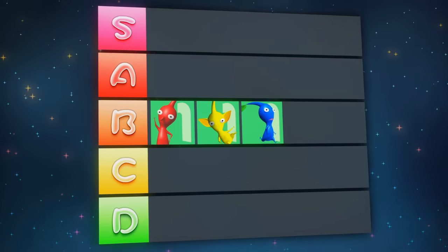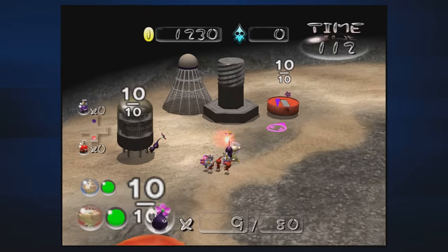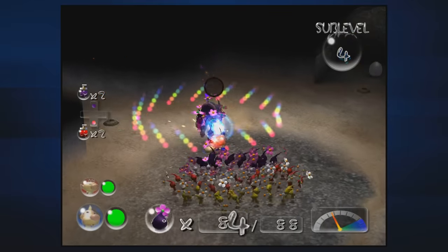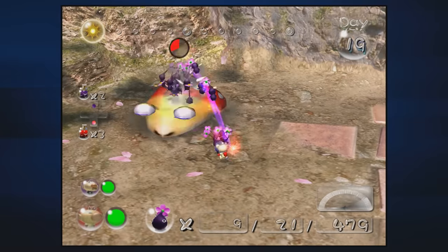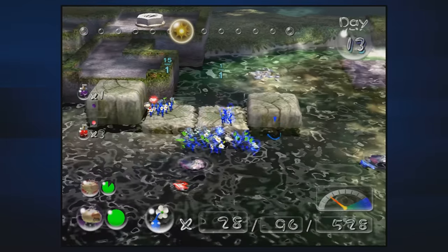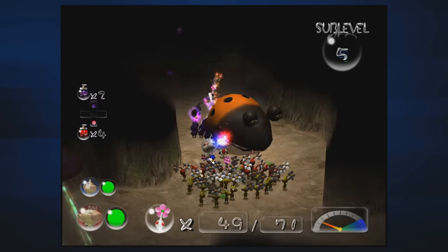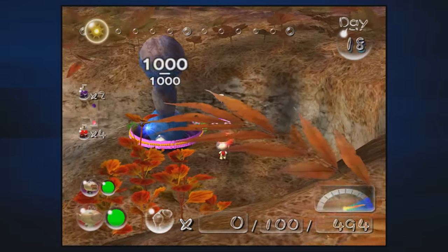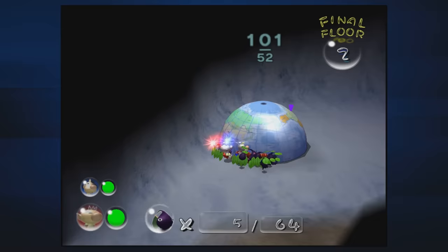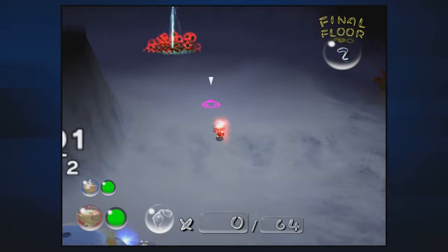Moving on to Pikmin 2 — let's get this out of the way. Purples? Easy S. This is in no way a controversial opinion; everyone knows how good they are in 2. Purples count as 10 Pikmin when carrying objects, have a 2x strength multiplier, and most notably will bash and stun enemies when thrown. To me, Purples are the polar opposite of Blues — Blues are Pikmin that are rarely more than what they're required for, whereas Purples are almost entirely a type you add to your party not because they're commonly needed, but simply because they're so good to have in general.